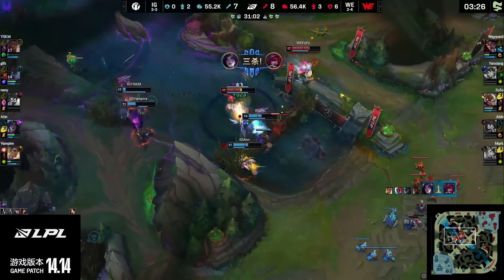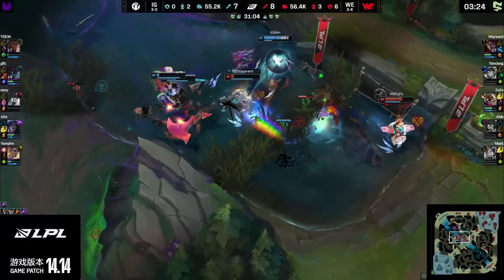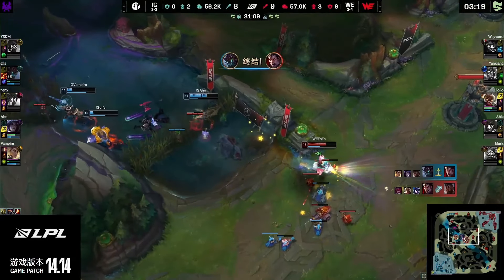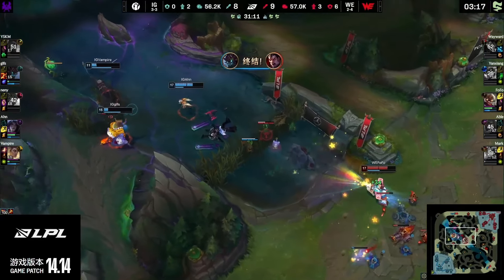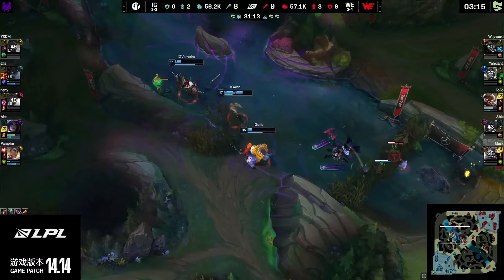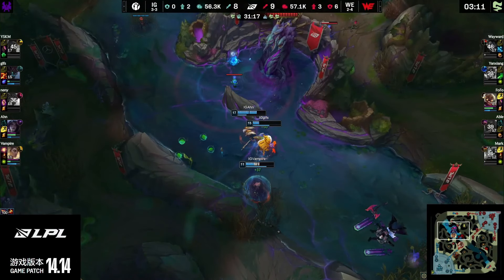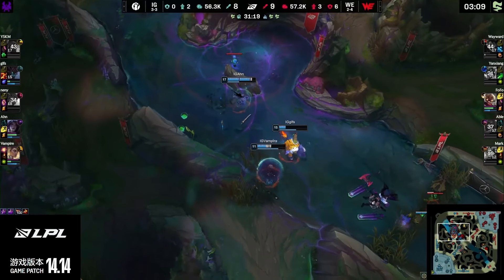Look at Fofo — he's got the Rockets and Wayward's got the spins. Do they have it though? Wayward can't keep it up and he is down. Only a dog is left for WE to stand. And IG, they'll pull it back. They had themselves all their Flashes, they had themselves the great engage, and it is only Fofo left alive.